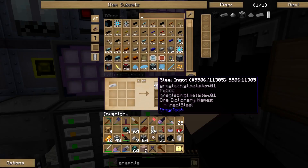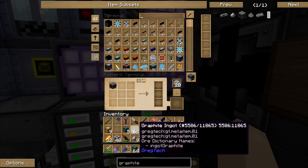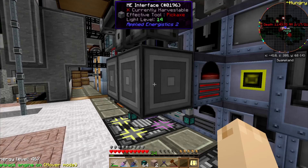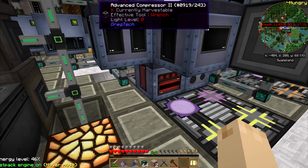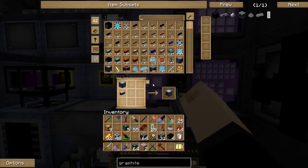A graphite ore equals a graphite ingot — check. And then I've got to make... just wanted to make sure that was going to make a block. Wait — I don't need to cut that then for my ingots; that's it, that's my ingots. I'm done right there. Don't know why I'm trying to go another step beyond that — I'm good.